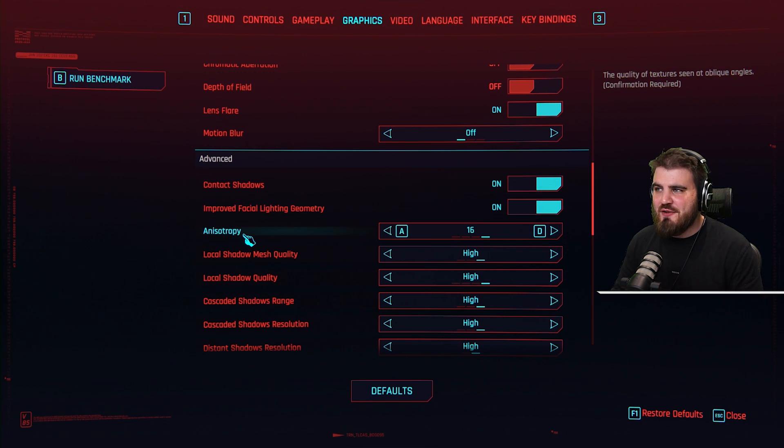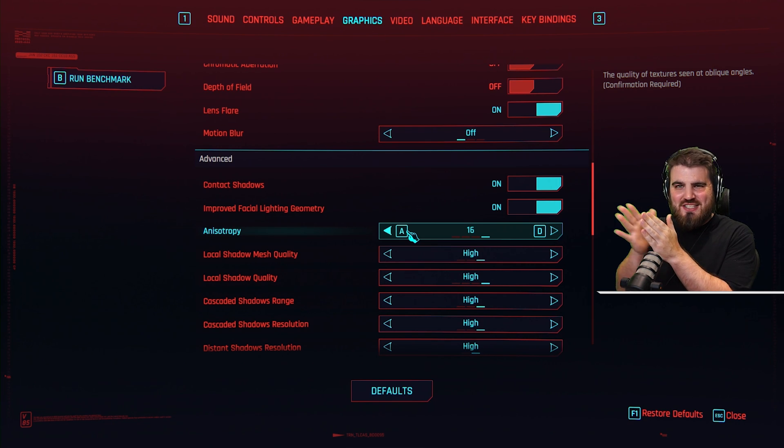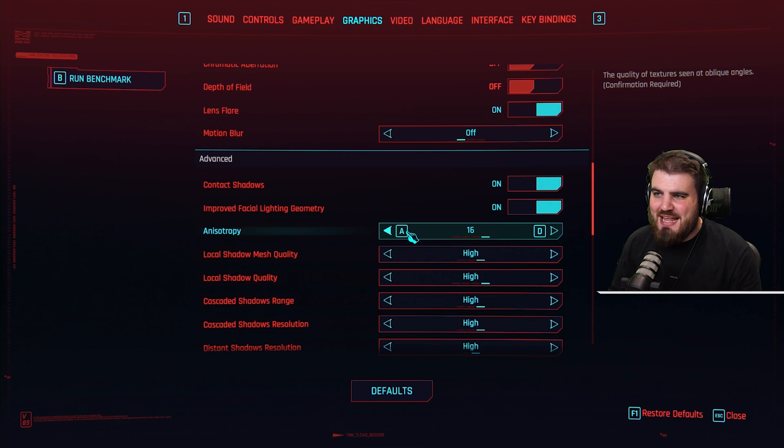Anisotropy, also known as anisotropic filtering: I recommend in every single game that you leave this at its max. It's going to really help what textures look like when you're viewing them from slightly side-on angles as opposed to looking at them directly in front of you, and it has little to no effect on performance in any game.